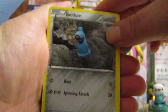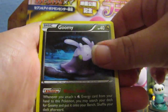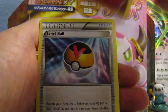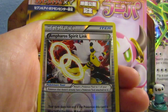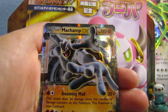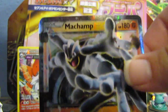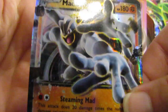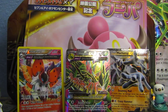First up, we got Beldum — nice little Beldum. A Goomy, Inkay, Beldoy, Persian, Corphish, Lovdisc, Eco Arm, a Reverse Infernape Spirit Link, and a Machamp EX. Oh my God, another EX! One that I didn't personally want to get, but you know what, that's still cool — look at that awesome artwork, guys. Look at how awesome that looks.